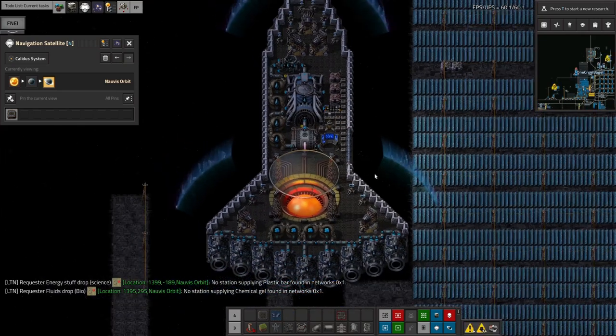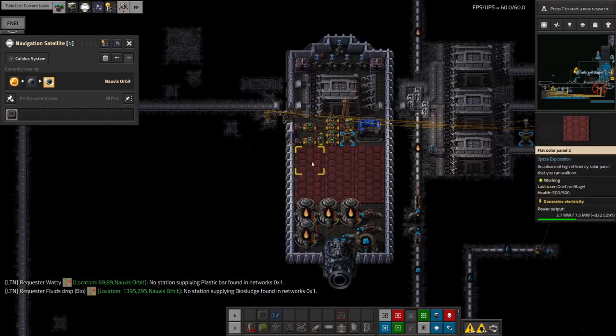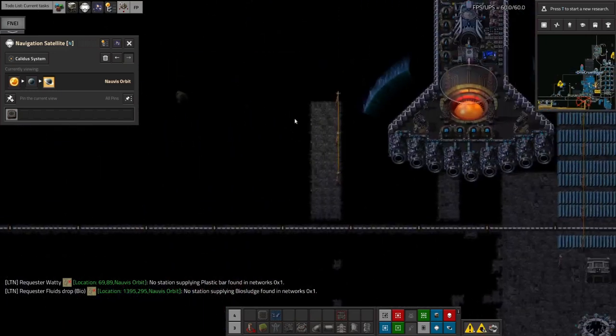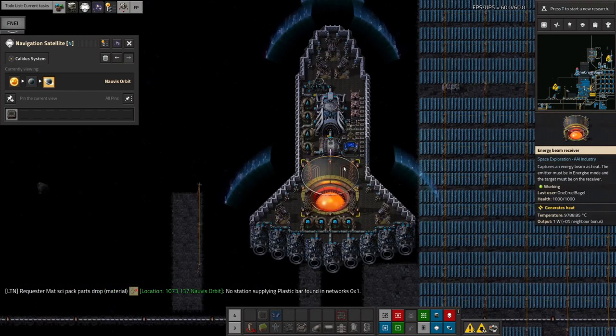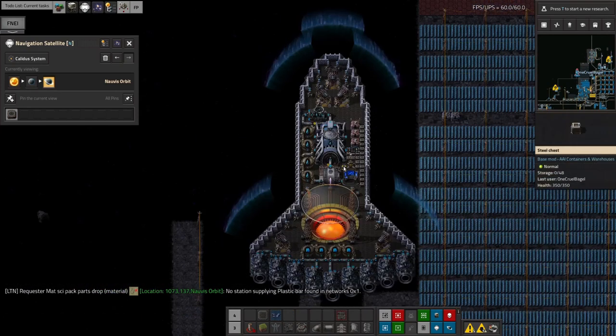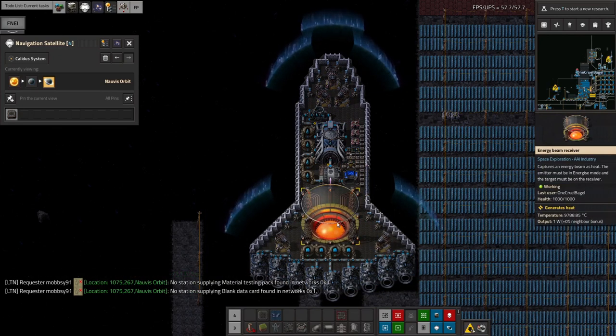The other thing that's really obviously different about this ship is its power system. My traditional design has always been powered by solar panels, and for flying around inside the solar system that's absolutely fine. Even if we go out to the colder areas like out near Frost, a bank of solar panels like this provides enough power to keep the engine running and ticking over quite happily.